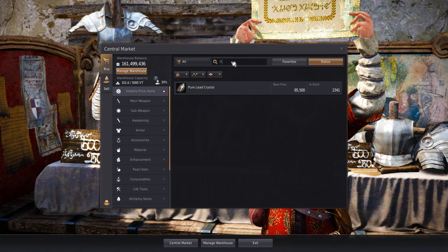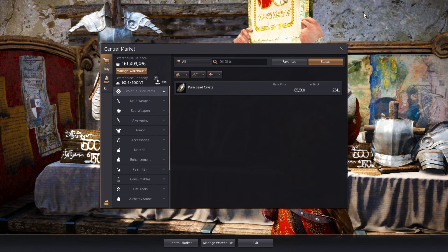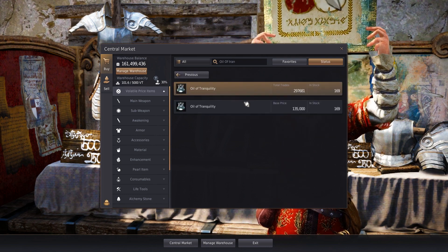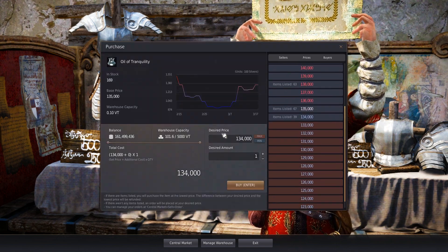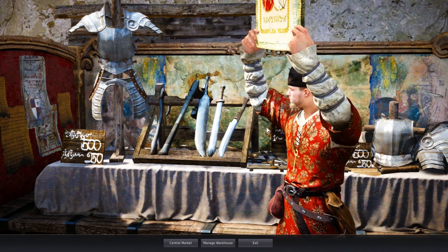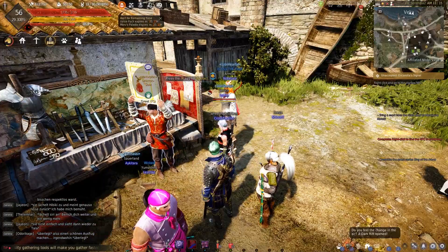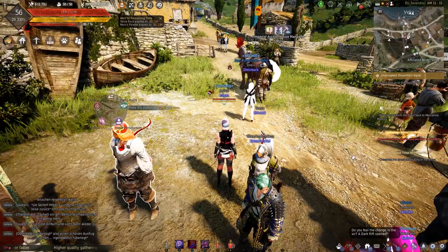Now the last one — oil of tranquility. Today there's 169 of these in stock, and great, if they're there, fantastic. But when I came to start doing this, these weren't in stock, and so I needed to figure out how to get hold of three of these items.